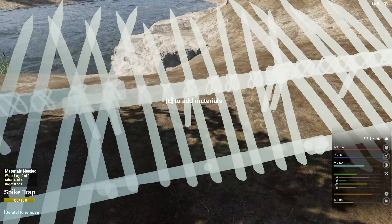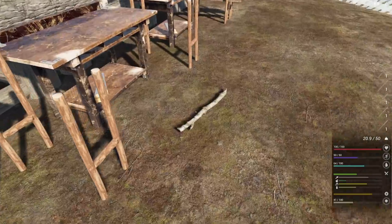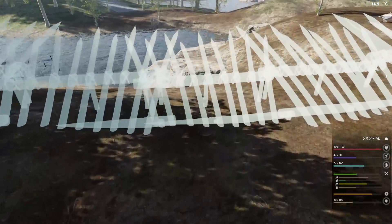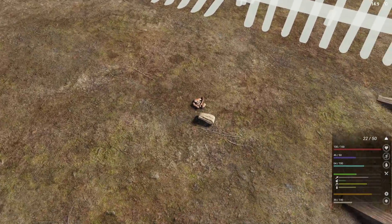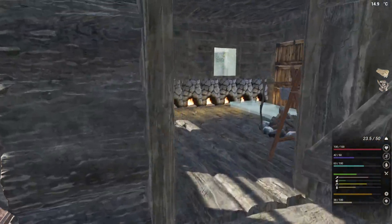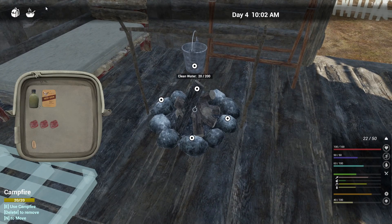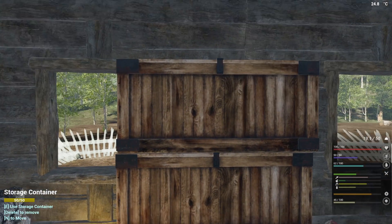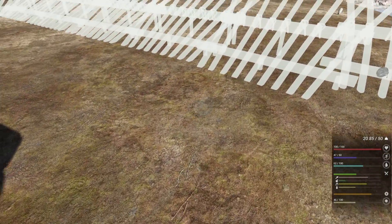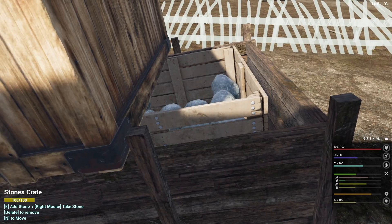I need four more sticks — well, we've got five, we've got six, and a firewood. So four, four, four — everything's good. We can pick you back up, and you can go in here. Stones — do we have any stones anywhere? Oh, we do — perfect. I'll put three back.